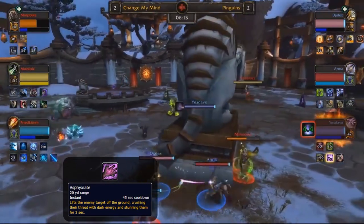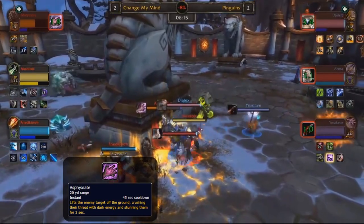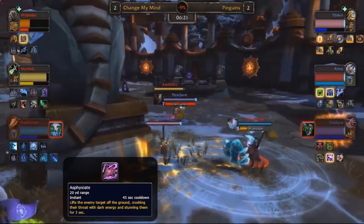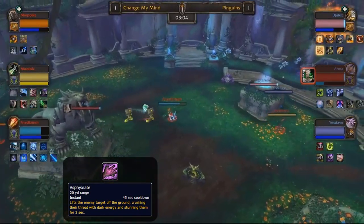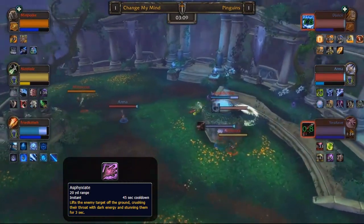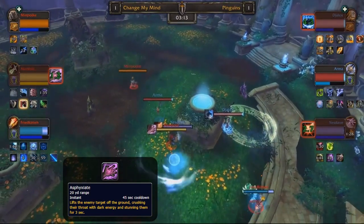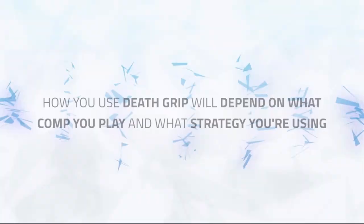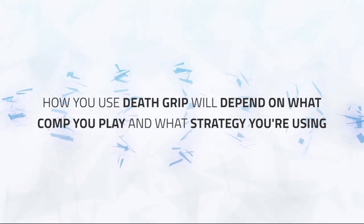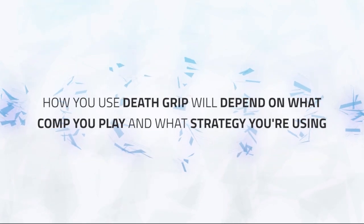Asphyxiate will be used like any other stun, mainly to hit your kill target or burst them down to force cooldowns or grab kills. You can also use it on enemy healers as part of a crowd control chain to kill them or kill another DPS. On the flip side, Asphyxiate can be used defensively to peel — use it on big damaging cooldowns to negate burst, or to stop high-damaging abilities like Fists of Fury from being fully channeled. The variance in defensive or offensive use will come down to the composition you play and how you beat the enemy team, so be wary of how you win, as that will dictate how you use this ability most of the game.